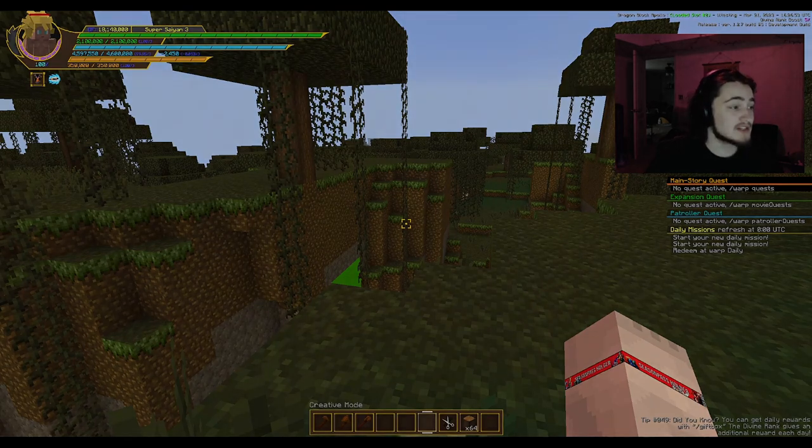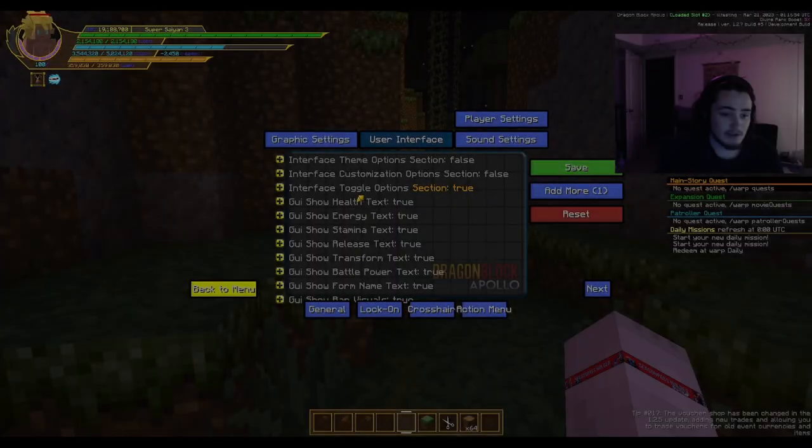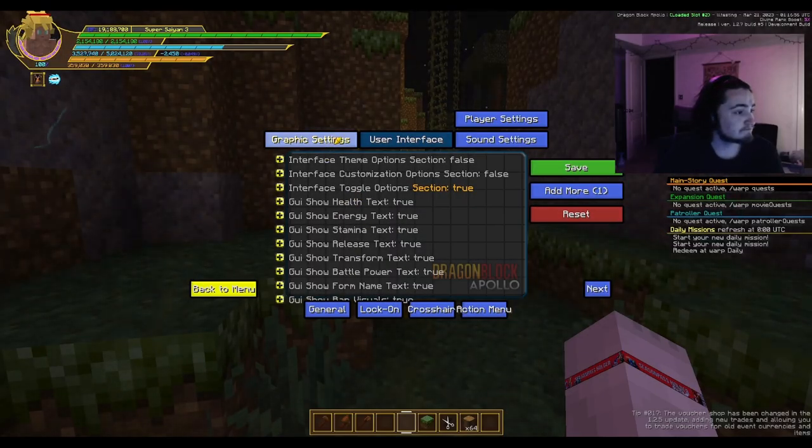I also want to mention that instant transformations will be added this update — probably at level six of forms. Obviously certain forms like God, Primal, and Blue by extension — ascending God for any other race besides Saiyan — will probably be on a different level, undecided. But we are adding instant transformations this update, so that's cool.